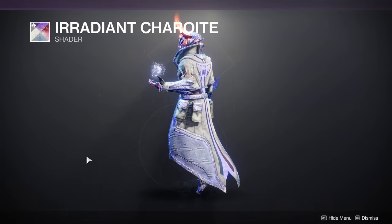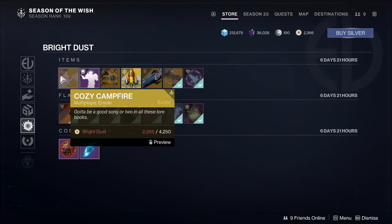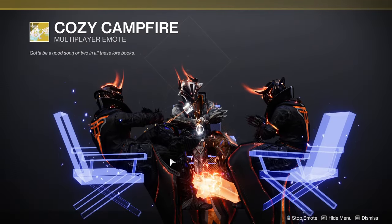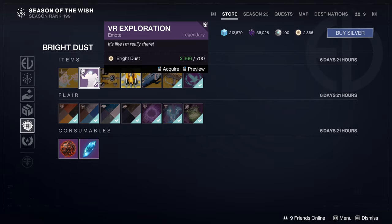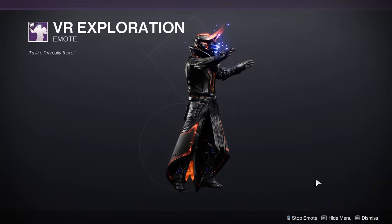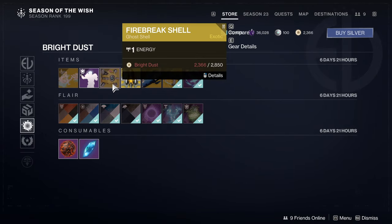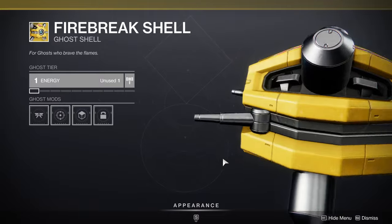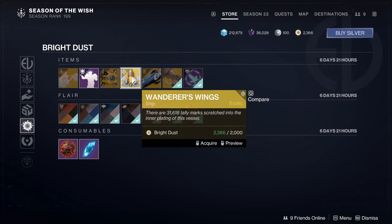The Lucid shader gives certain colors of minty green. We then have the Irradiant Charlite shader from Haunted — nice crystalline shader. On bright dust we have the Cozy Campfire from Season of the Wish, the VR Exploration from Serif, and the Firebreak shell from Splicer which gives you a nice bulky ghost.